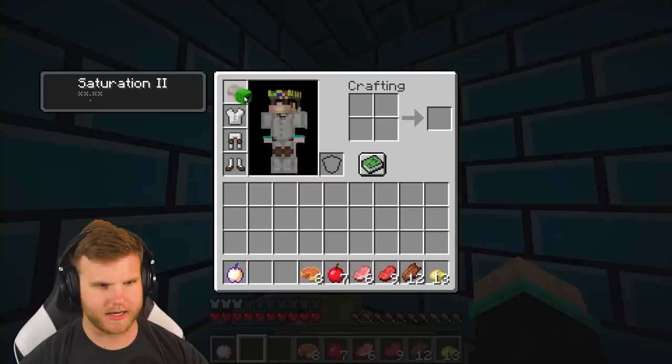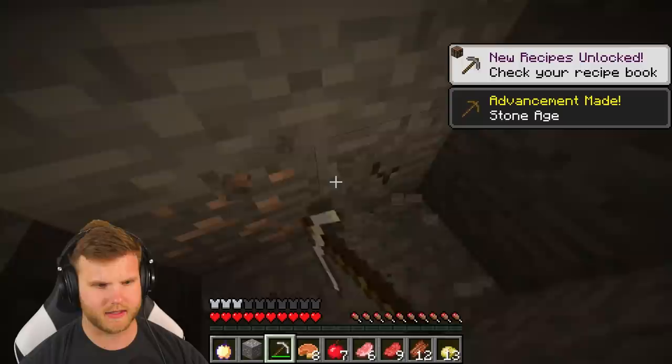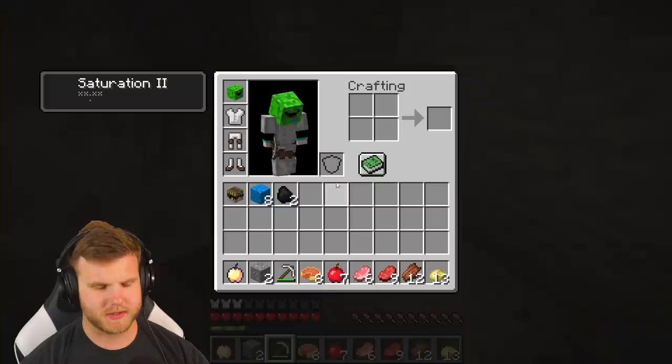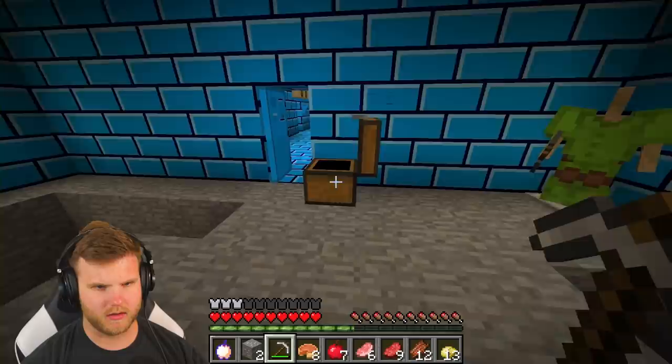We got a mine here - got a pickaxe. We are getting some blue crystals apparently, that's cool. Got some extra iron. It says cobblestone - is there maybe a furnace around here somewhere? More coal here too. Return your pickaxe before leaving - okay, what's going on? We found a lever!